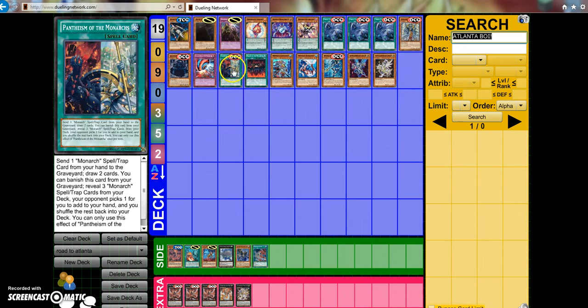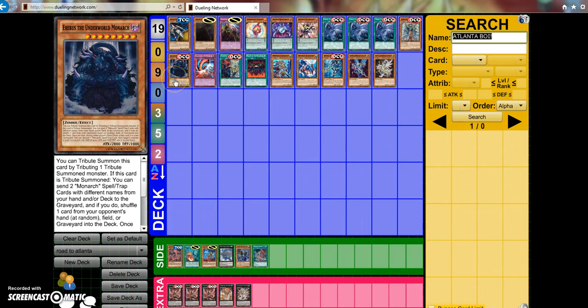Something I think is going to be a little under the radar is Monarchs. People are going to know it's a thing, but most people aren't going to be playing it so quickly going into the event, because the structure deck comes out like a week or two before the event. So people won't really know what the best build will be unless they go off other Yu-Gi-Tubers. There might not be a lot of events to base your Monarch build off of before the YCS, but it's still an extremely good deck.